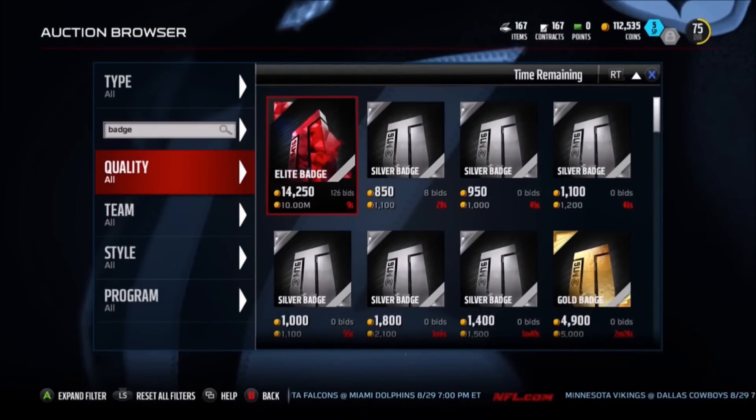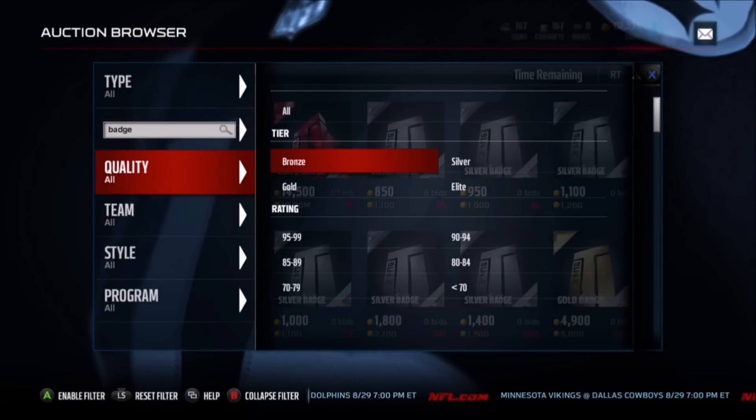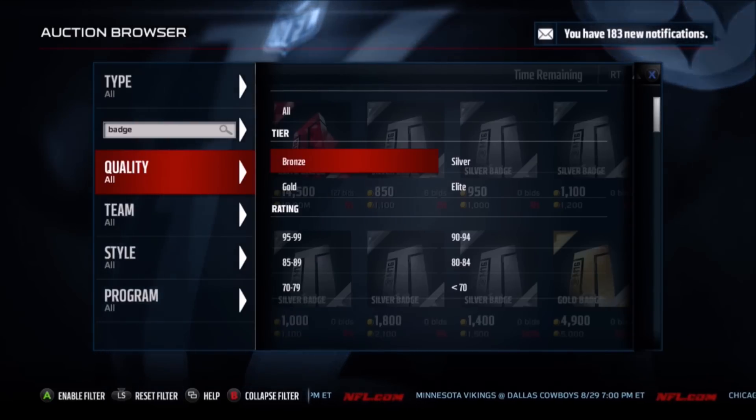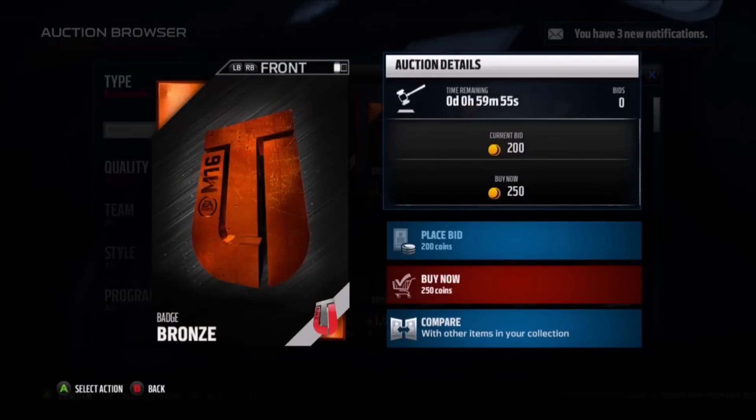What I like to do is search 'badge' and then go to the quality filter — I click on the badges rather than typing them out, that's just what I do. Anyway, we're going to click on Bronze and then filter by the Buy Now price.